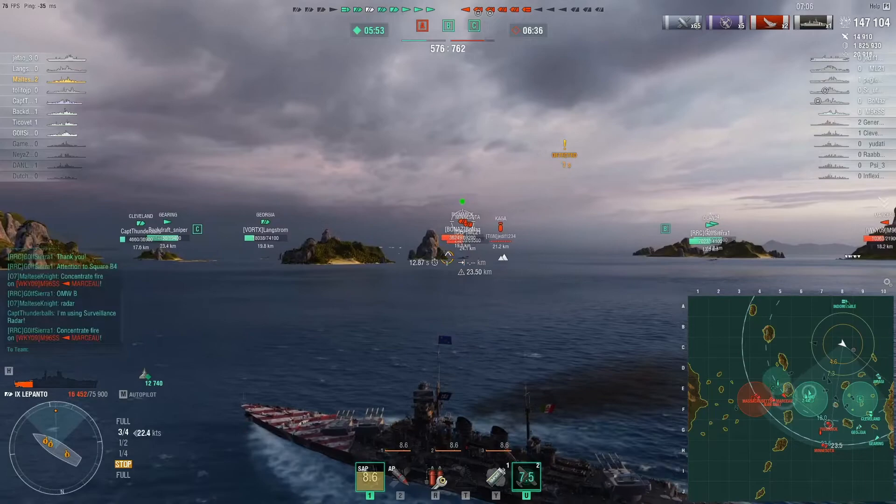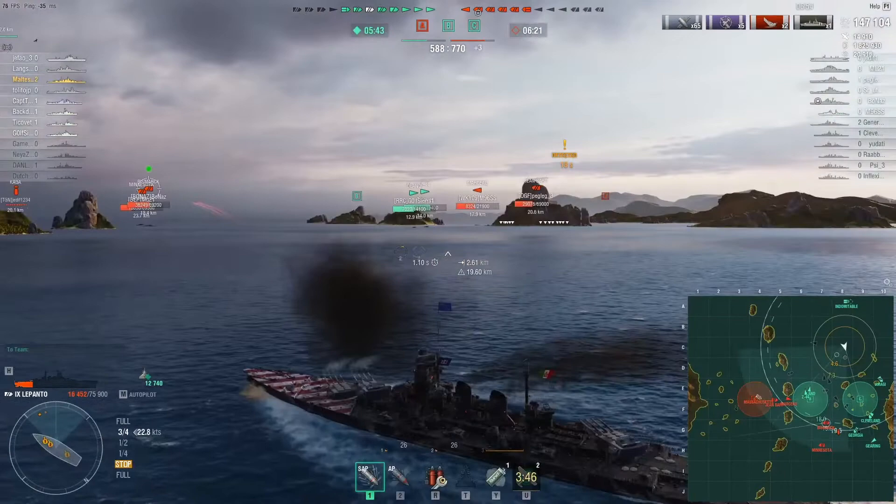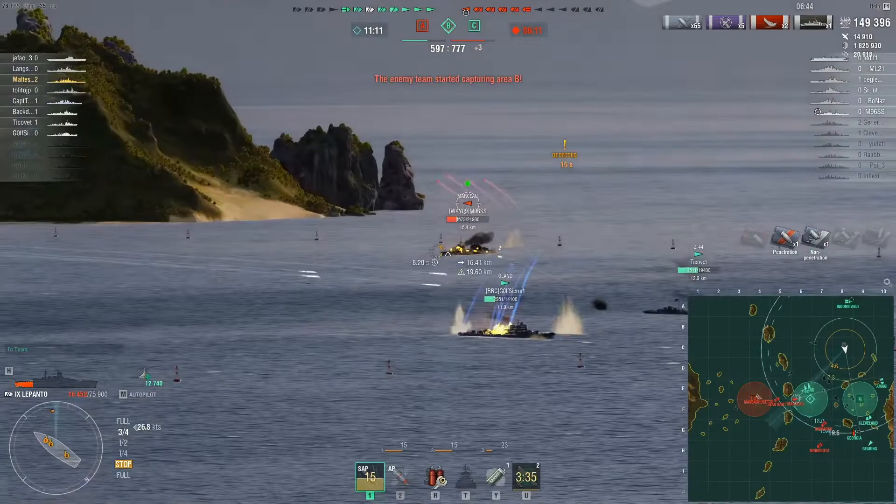We land only two shells on the Bismarck, doing about 4k. We're really low now and out of heals, so we're in a risky spot. But looking at the map, nothing can kill us right now - the Yamato and the Massachusetts who could really punch us down are behind a rock, and I'm angled to the Bismarck and Minnesota so they can't kill me. We're just chilling.